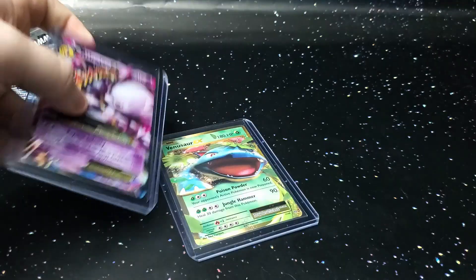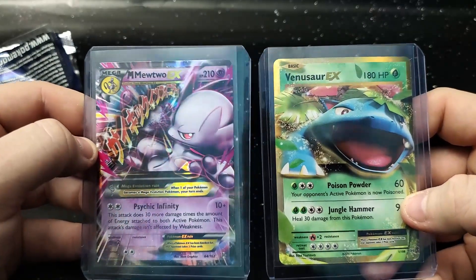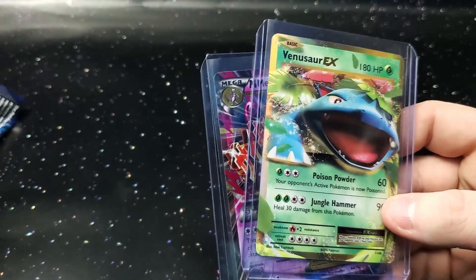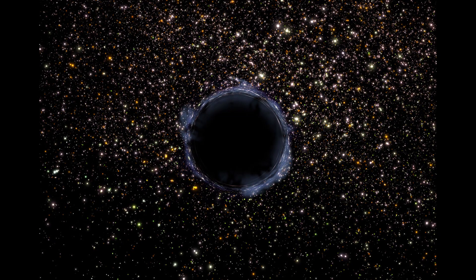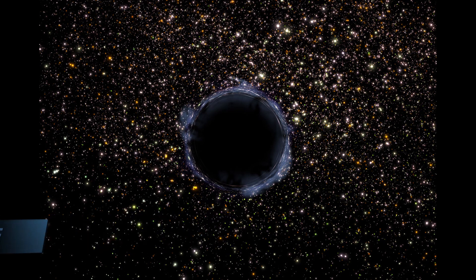We're going to bring out the two winners of the day right there: Mega Mewtwo EX and Venusaur EX — two best cards of the day. I do hope you guys have been enjoying the content. My favorite moment so far has been pulling that Charizard VMAX Rainbow Rare. If you guys have any suggestions on anything you want to see opened or any suggestions for the channel, please leave them in the comments below. Thank you guys so much for tuning in and I hope everyone has an amazing day.